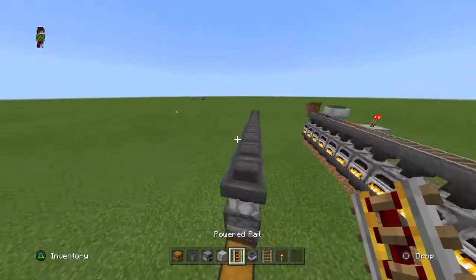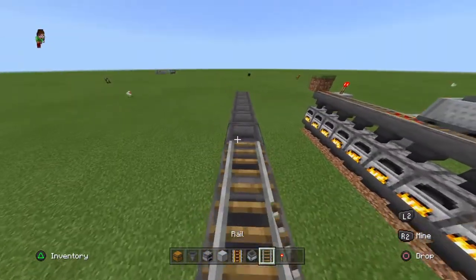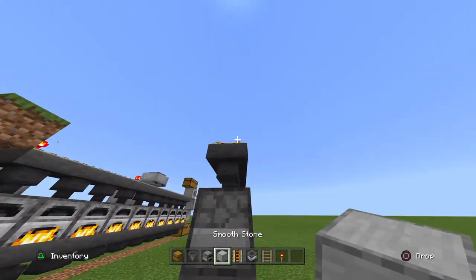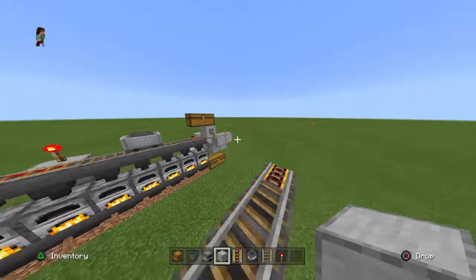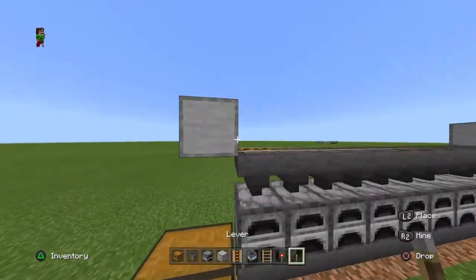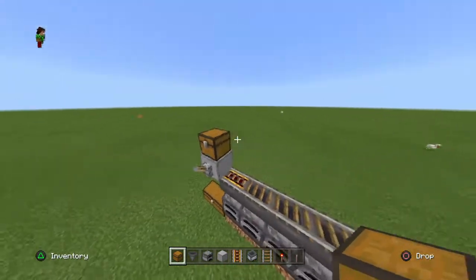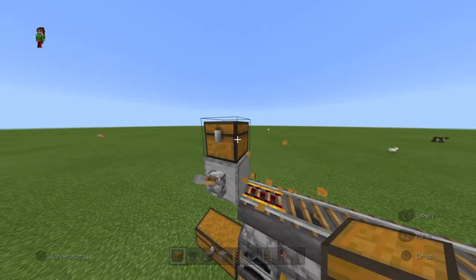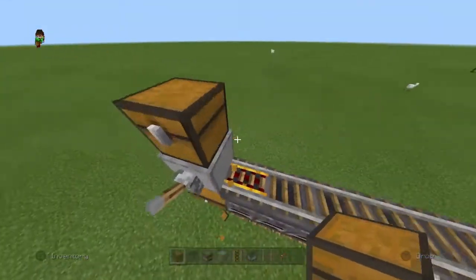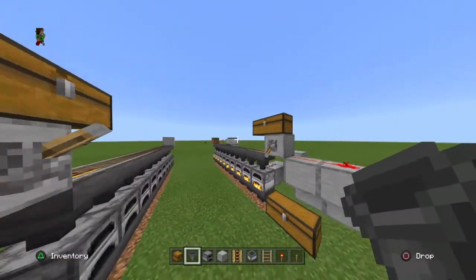Now we're going to get the rails. From the start, you put one regular rail, then one, two, three, four regular, then a powered rail, then one, two, three regular, then powered again. Then put a block of your choice on each end, and place a lever there.